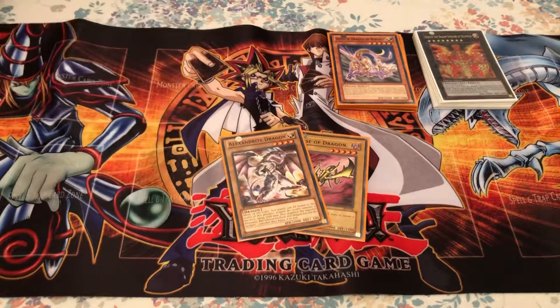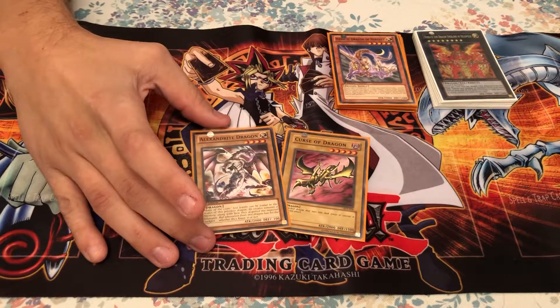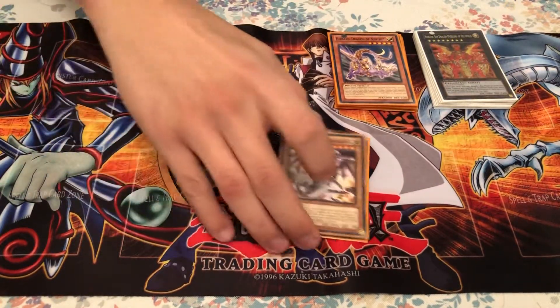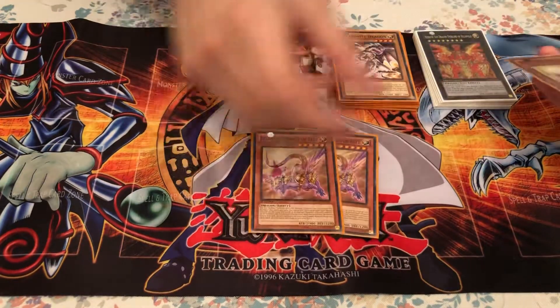We have Curse of Dragon and Alexandrite Dragon. I think Curse of Dragon is sort of a shout-out callback to the olden days. It's a five-star, so that can be helpful with the Hieratics, and it could be good for Xyz summoning — but that was his preference and I respect that.